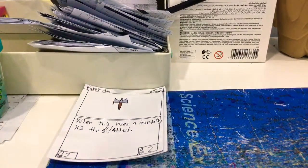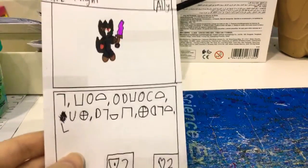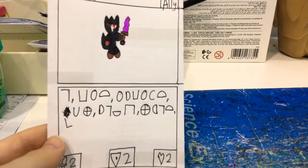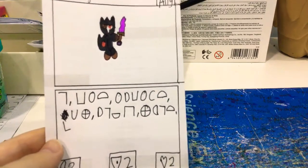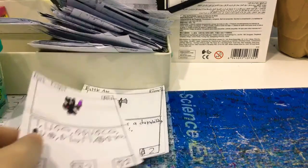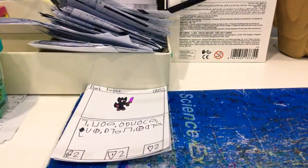Next one, we have the Dark Knight. Look at that — Ancient Language. 2 attack, 2 shields, 2 health. That's a lot of 2s. Look at that, it's an ally, and that one is a gear.